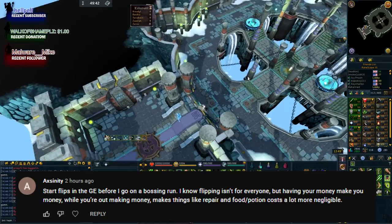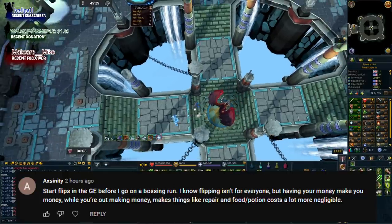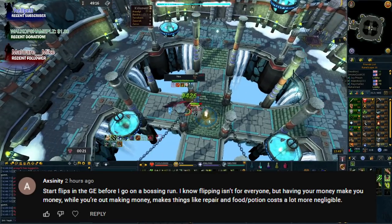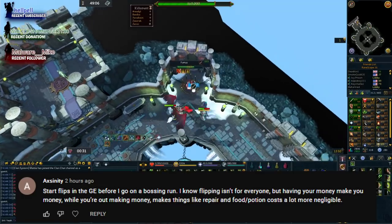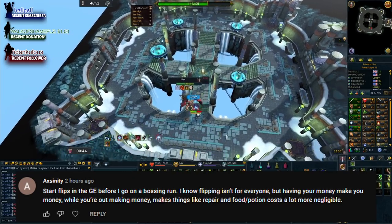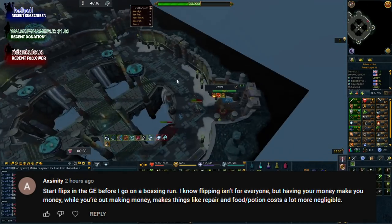Even if you only do small, safe, fast flips, the two minutes to update your offer before and after a bossing hour can save quite a lot of money over time. It all adds up. If anyone has flipping tips — not necessarily which items, but tips on balancing flipping with going to PvM — feel free to DM me on Discord, because it's something I want to get used to.